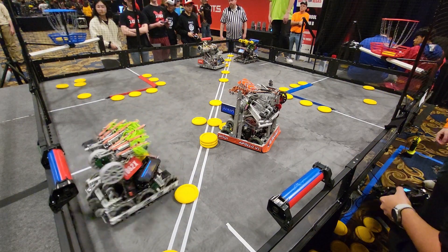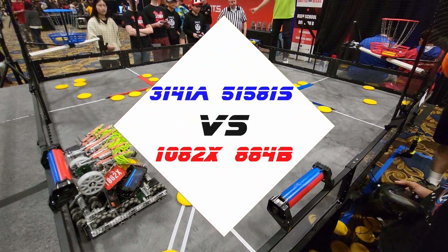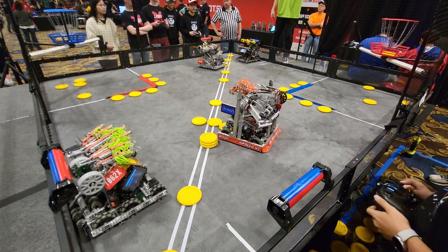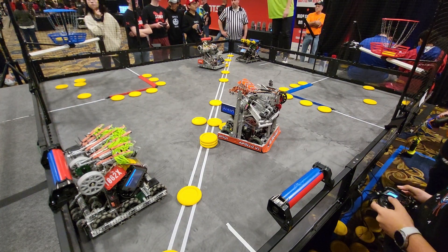Blue Alliance is actually scoring two discs up in that high goal. Red Alliance scoring one. One blue. Blue is taking the autonomous bonus.